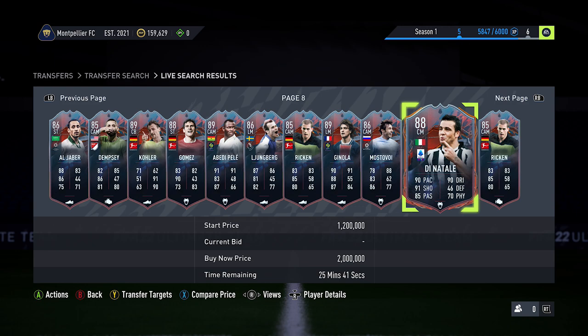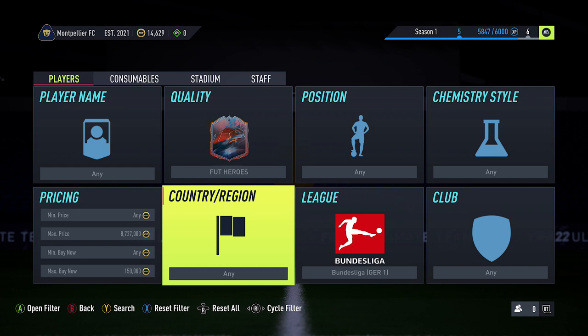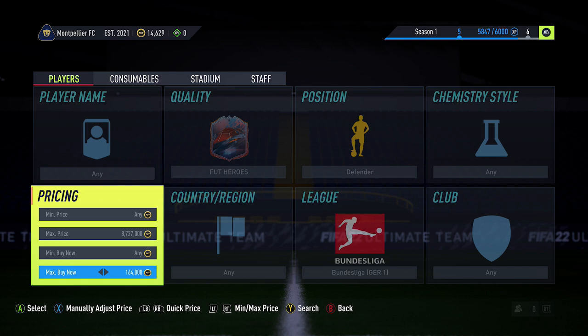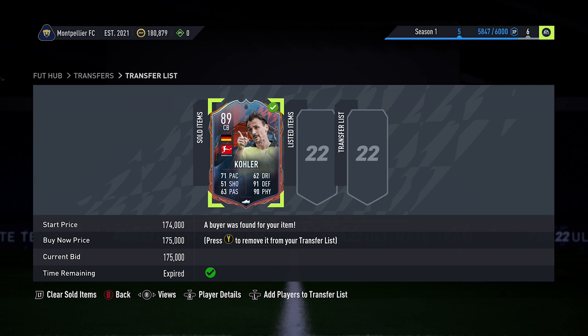Just got my first snipe — picked up this guy for 145k. He is actually one of the better ones to pick up. The cheapest card is currently 162k, but for my guy he sells for a little bit more — cheapest one showing 179k, so I'm going to list him at 175k. He's gone and sold. Made just 21,000 coins off him after tax. Took around five minutes, so that was a very good snipe.